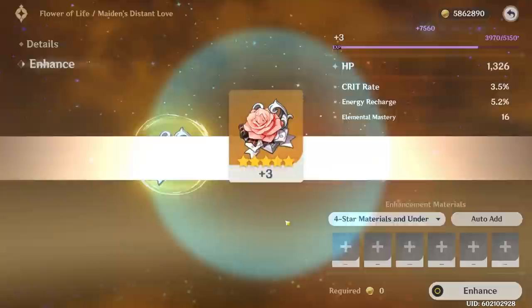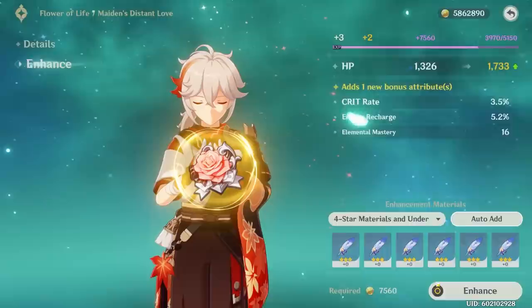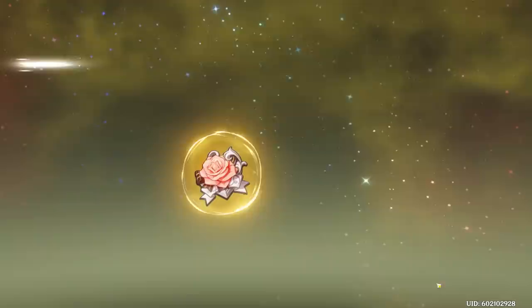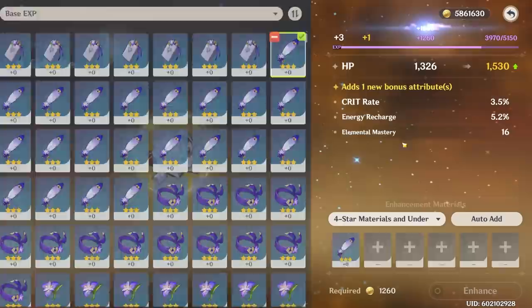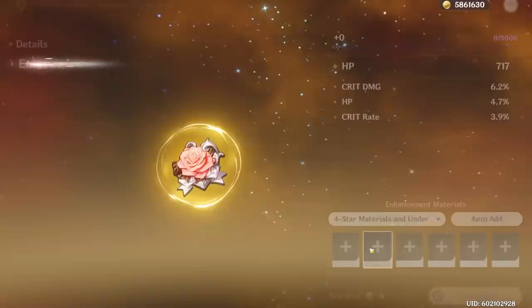In order to not waste too much EXP, you wouldn't add a full six 3-star artifacts. Instead, you would add one 3-star artifact, click on this, and then click on this. Then finally you would enhance it to level 4. But what about an alternative method? Let's bring this one up to level 4 and I'll show you a trick to save a little bit of time.